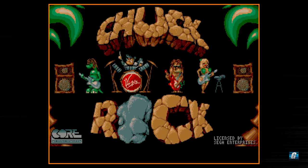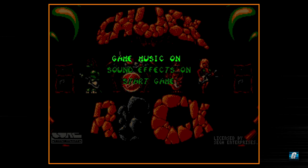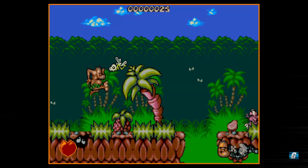Let's go ahead and hit the start button here and check out our options. Not many options here. In the CD version you do actually have passwords and whatnot, but in this one you just have two simple sound options and that's it. Let's go ahead and just hit start game and we get thrown right into the game.